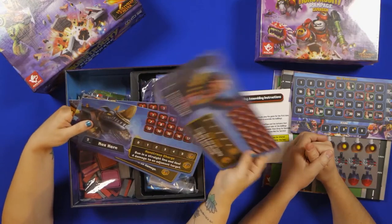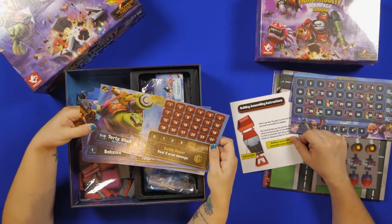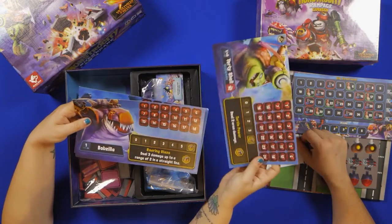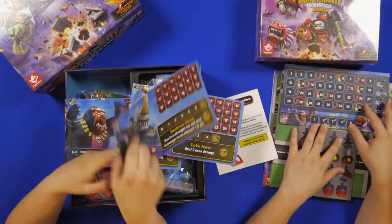Furious George. Max Horn. Forty Shell, who regenerates one. And Bobzilla. It says 'enhanced' in the corner — enhanced and not. So there's an enhanced version of this game. Look, we're learning something new.